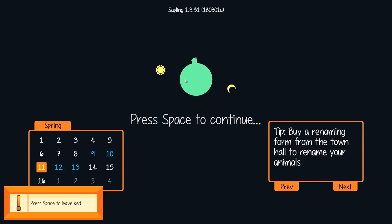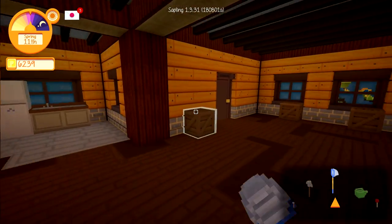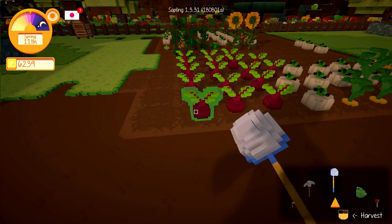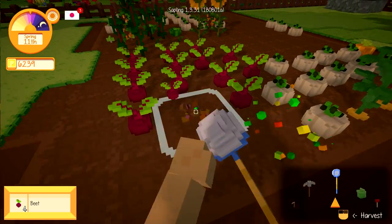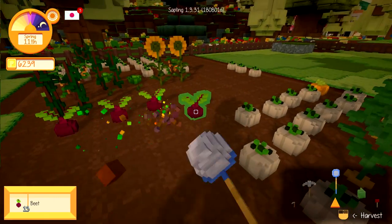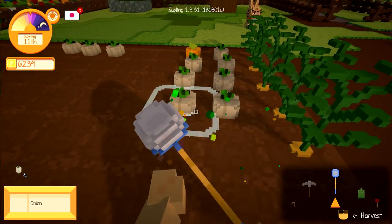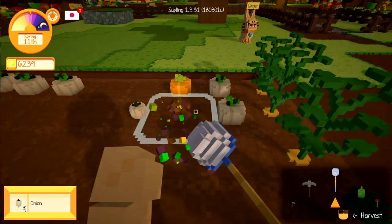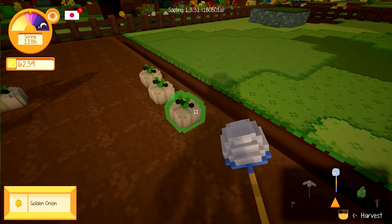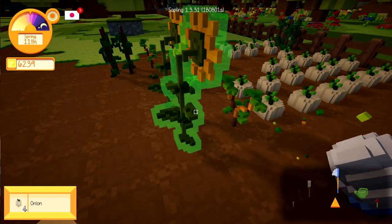Sweet, okay. Are we awake yet? Press space to continue. Space to get out of bed. Sweet — our building is like... Oh, I never did buy windows, but all right. So what do we have here? Harvest, baby, let's go! Actually, you know what we're going to do? We're going to harvest all of this. I never did buy my onion seeds. Ooh — golden onion! So what happens if I put the golden onion inside of the seed machine?